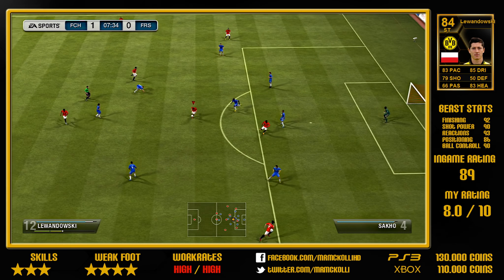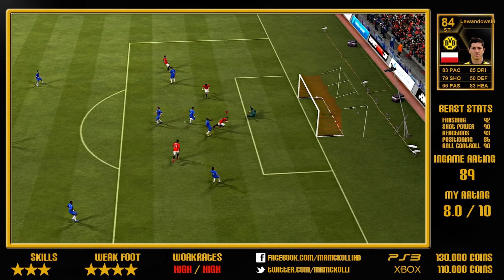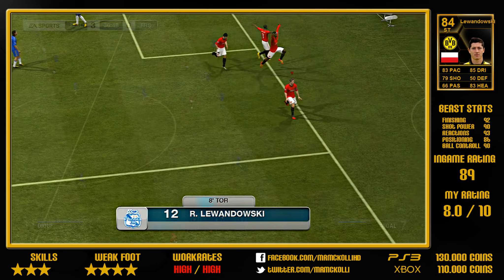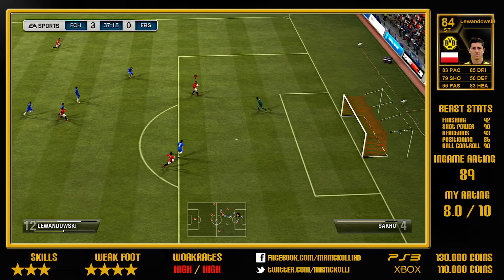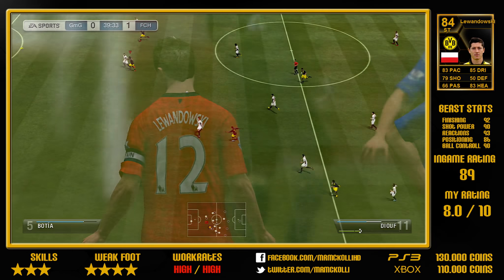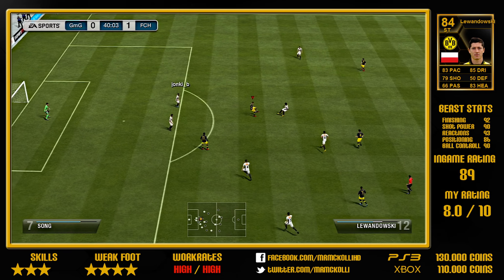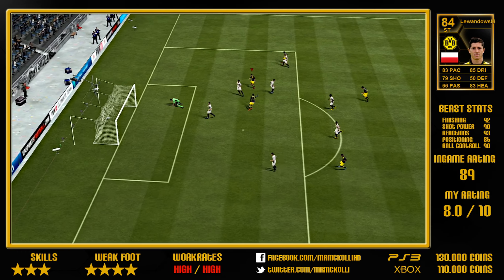Hey guys, this is Mr. Macaulay and today we're going to do a little review on the inform Robert Lewandowski. So let's start with his card stats, which are 83 pace, 85 dribbling, only 79 shooting — which seems a little bit low, but it's only because of his poor free kick stats — and 83 heading. So he got all the nice stats for being a very good striker.